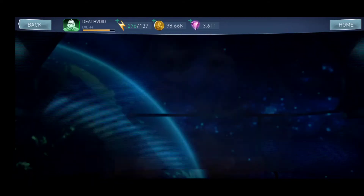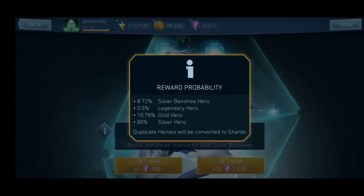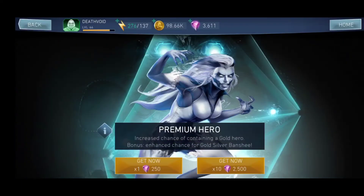Here we are at the Silver Banshee chest. There's almost a 9% chance to get a Silver Banshee hero, which means 160 shards. There's also a 0.5% chance for a legendary hero, but that's not something we're counting on — though anything can happen.